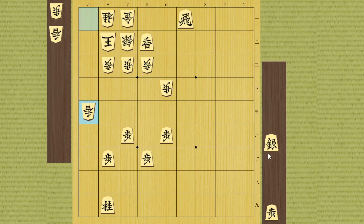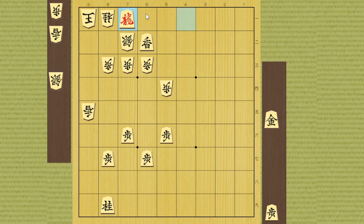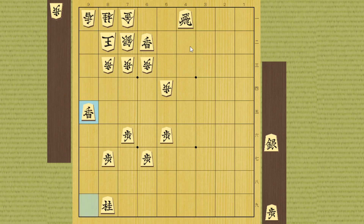If he recaptures, this silver drop is awesome — no need to say if he takes it, you can take the gold. This threat is very powerful. Even if he refuses like this, this pawn drop is awesome and the king cannot take it. If lance takes it, the silver drop happens again, so it's going to be good for you anyway.